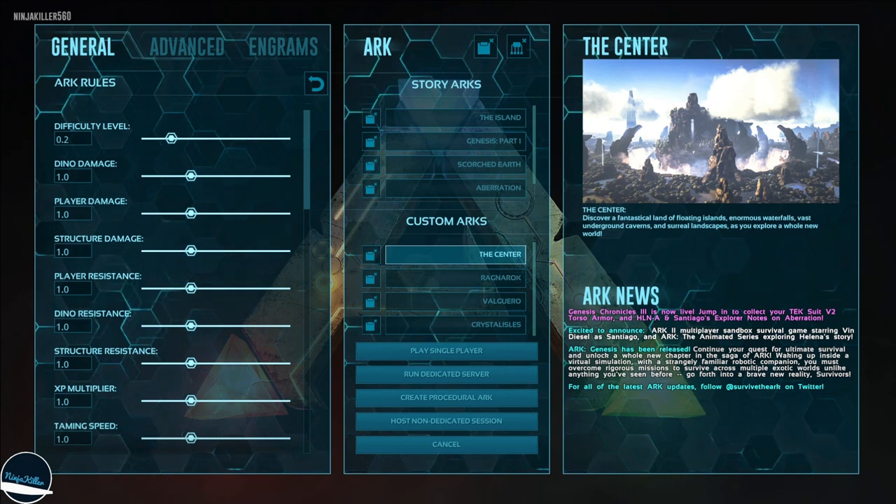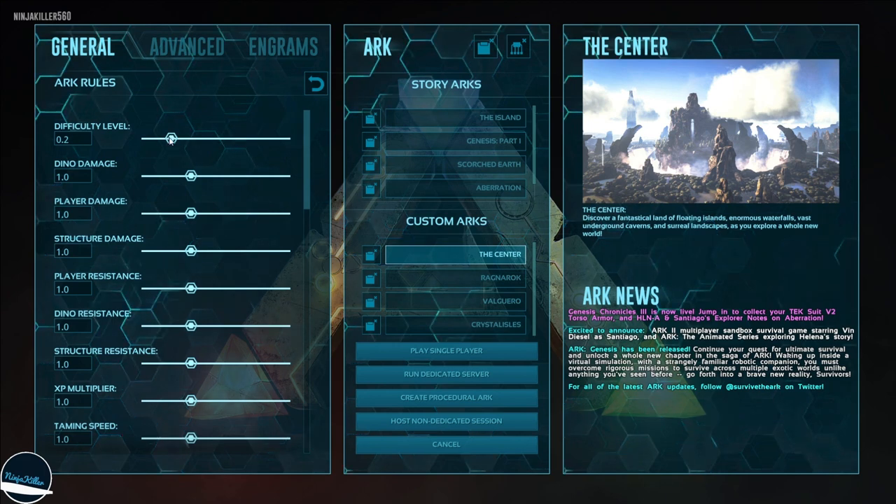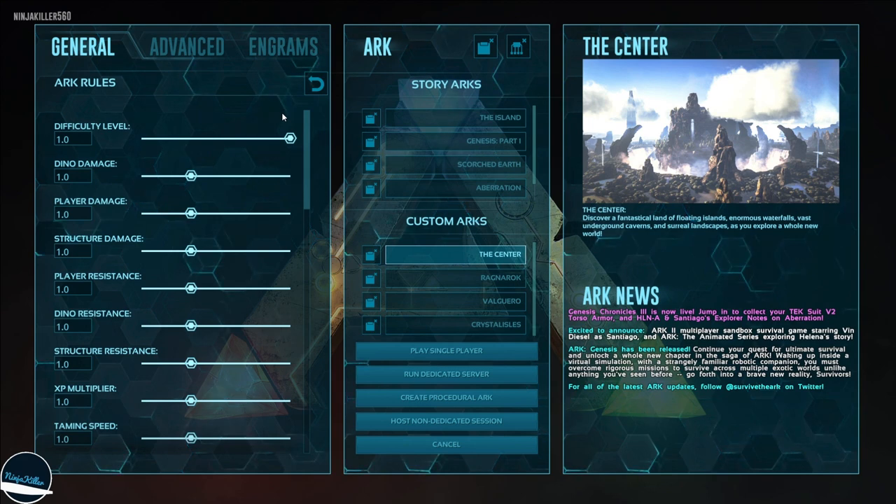Let's start with our first setting: difficulty level. This modifies the overall quality of loot from supply drops as well as the max wild dino level. Currently at 0.2, the best you'll get is primitive weapons and the max wild dino level is 30. Scroll this up to 1.0 and you'll get decent loot, with max wild dino levels of 150 for standard creatures, 180 for tek, and 200 for special creatures like wyverns and drakes.